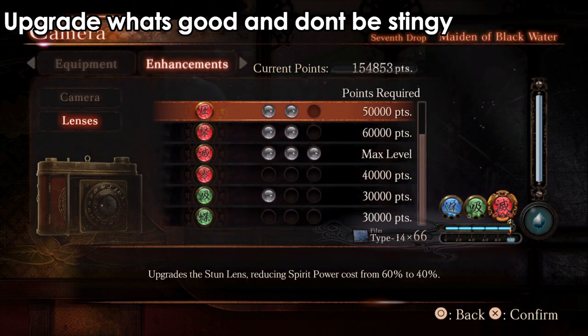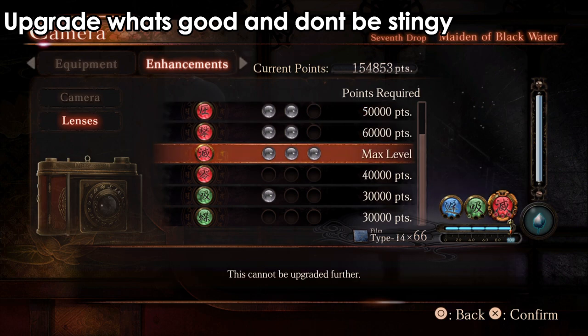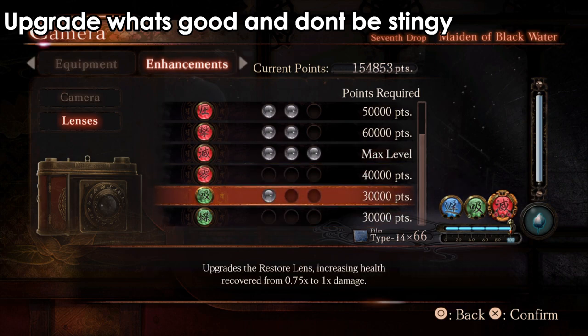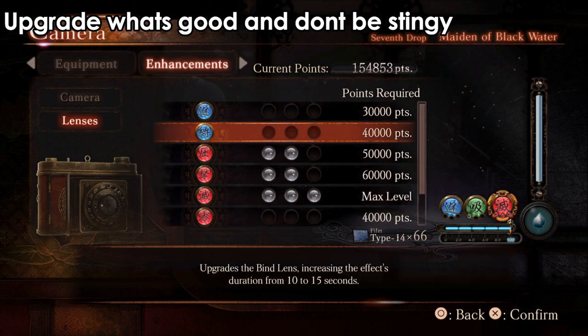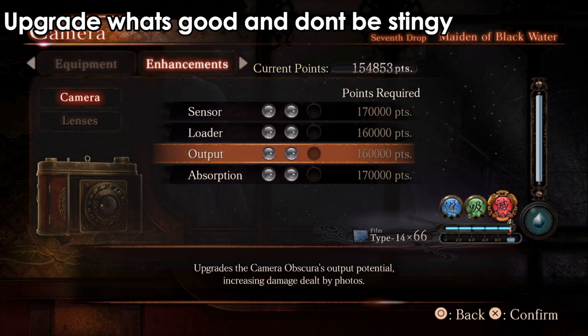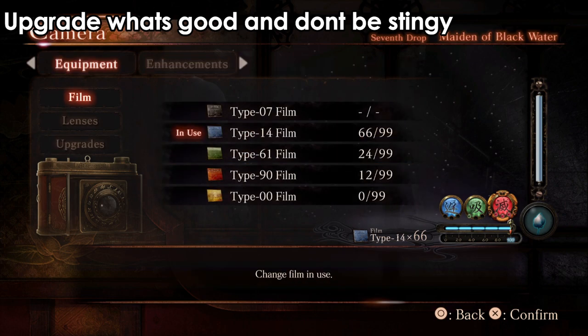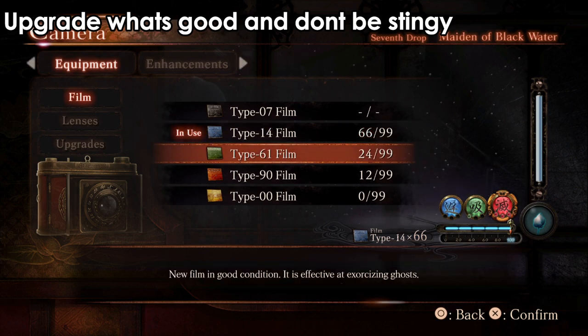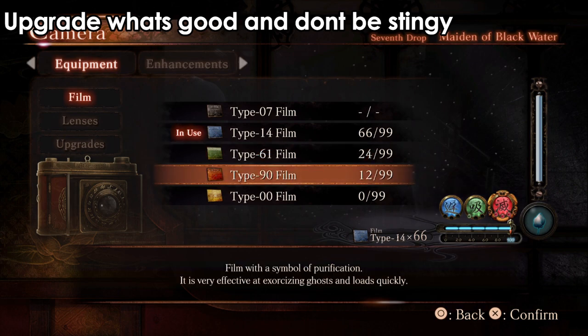Next, upgrade the lenses that matter the most — the ones that do the most damage. Focus on the rest later. I'm focusing mainly on the lenses that deal the most damage or improve the distance a little bit. Even the camera itself — more damage or faster reload on all of these things. Also with the film, don't be stingy. You will get a lot of film when you're searching around and finding items.